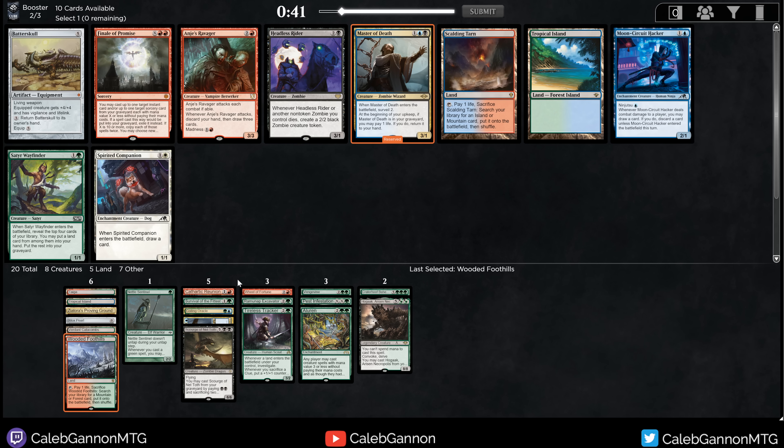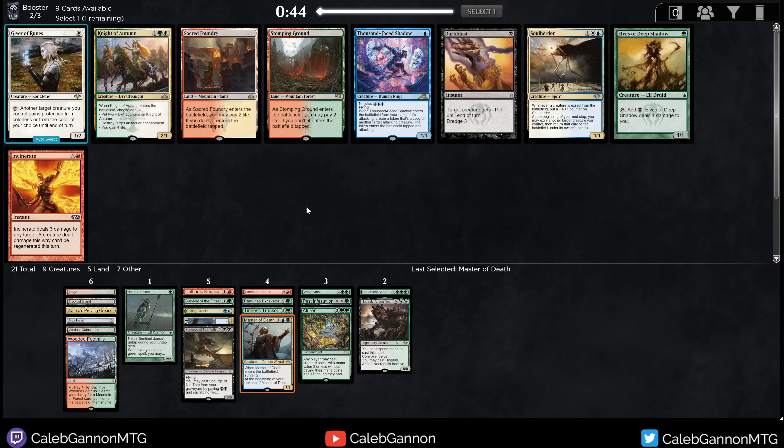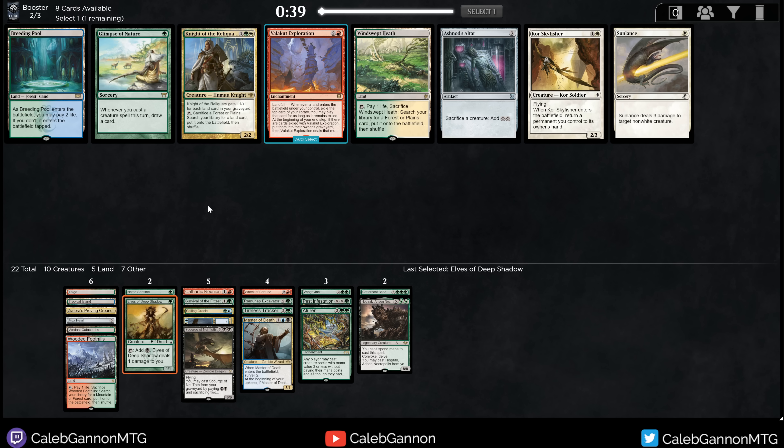There's a Master of Death. There's also Angie's Ravager. This deck is shaping up. There's also Sеdar Wayfinder to go with Hogak and Scourge. The first ability on Master of Death is really important in decks like this — you can discard it to Survival and then just get it back right away. We can also cast it with Aluren and Surveil, which is really strong. Cedar Wayfinder is a sweet magic card for this deck.